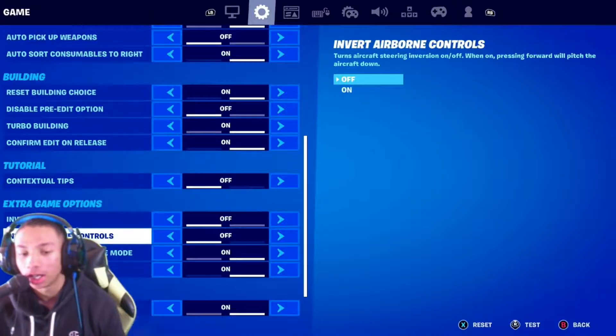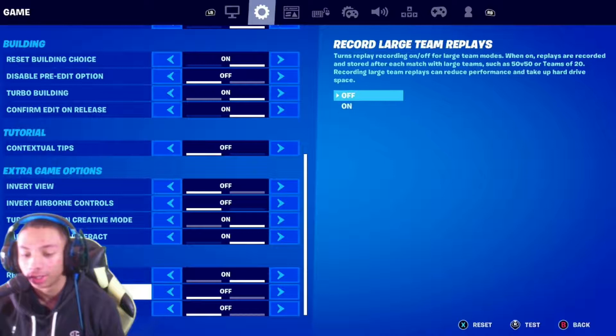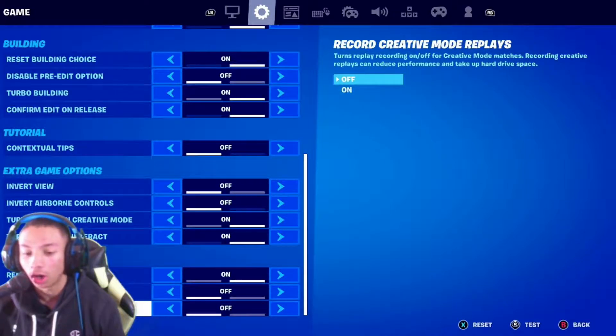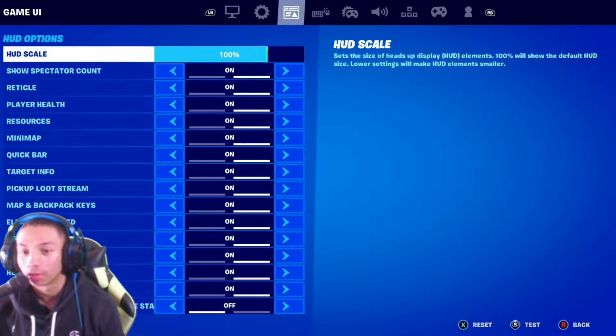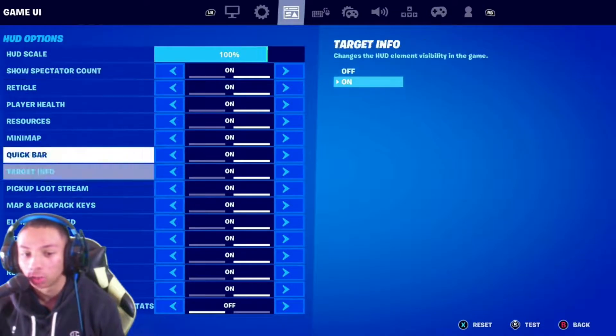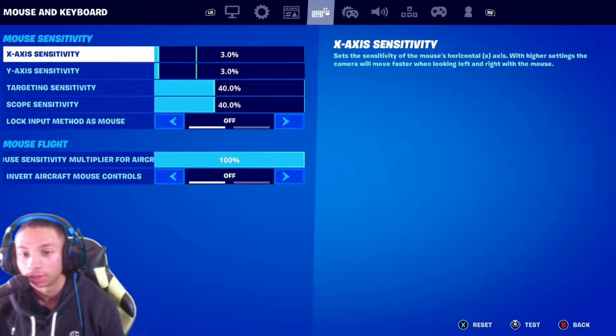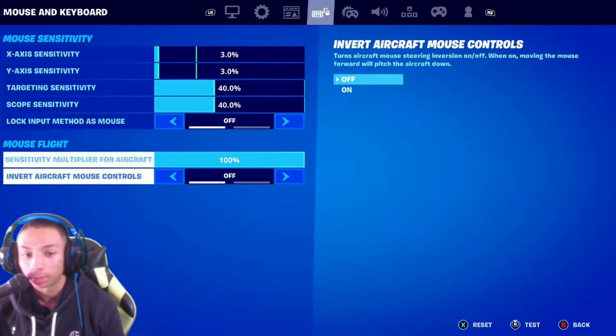Show tips off. Look invert off, invert airborne controls off. Tap to search on. Record replays on, record large stream replays off, record creative modes off. Game UI HUD scale on 100, and I pretty much have every single one turned on except for the very bottom one — creative runtime performance stats.